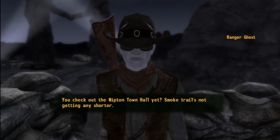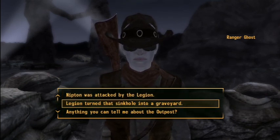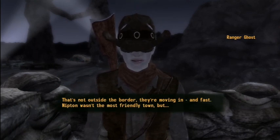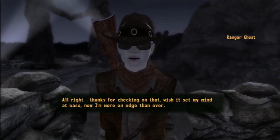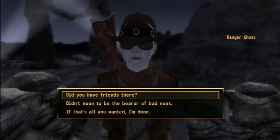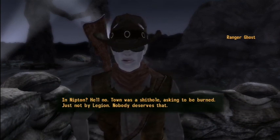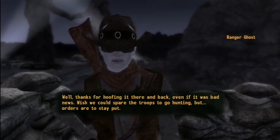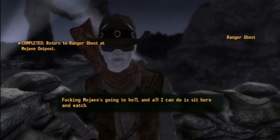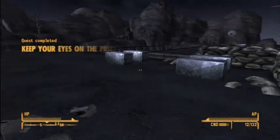Ghost asks: 'You check out the Nipton town hall yet, Smoke?' Nipton was attacked by the Legion - they turned that sinkhole into a graveyard. 'The Legion this far west? They're moving in and fast. Nipton wasn't the most friendly town, but... thanks for checking on that. Didn't mean to be the bearer of bad news.' 'Did you have friends there in Nipton?' 'Hell no, town was a shithole asking to be burned, just not by the Legion. Well, thanks for hoofing it there and back even if it was bad news. The Mojave's going to hell.' Alright, we've completed the quest 'Keep Your Eyes on the Prize.'